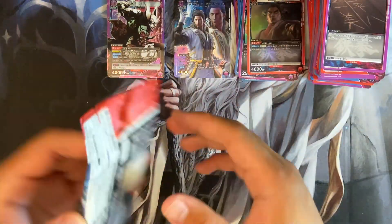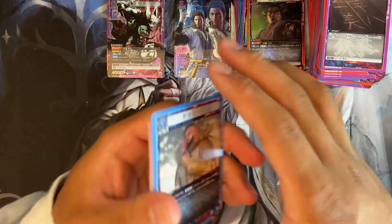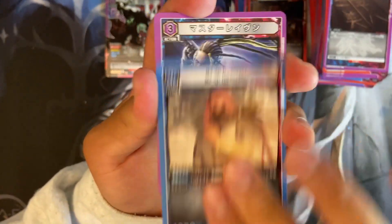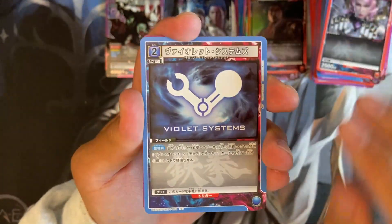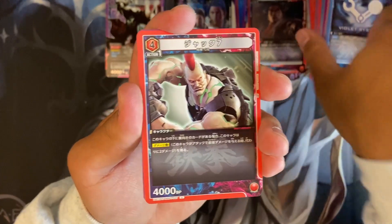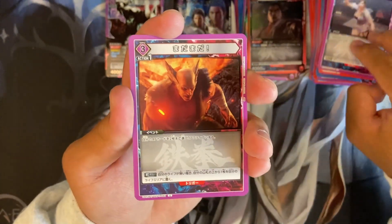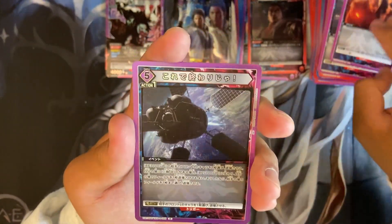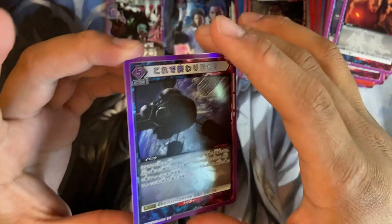And we have Devil Kazuya. Kazuya's been around for a while — I've been watching that guy in Smash at a couple of Smash tournaments. Sometimes I see a Twitter clip too, and the things that Kazuya can do in that game is pretty insane, to be honest. We have a rare, and this is our first kind of non-fighter rare — it's just a freaking satellite.